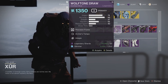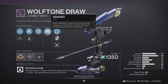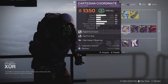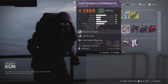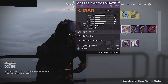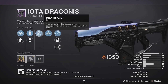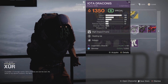Then we've got Wolftone Draw — great bow. The roll this week is actually pretty good as well. I won't really focus on bows since they often end up having the same perks, but this is a decent roll, so if you're looking for a good Wolftone Draw and don't have one in your collections, you could do a lot worse. Cartesian Coordinate is a fusion rifle — I'm not crazy about the roll this week. You could probably find a better one. Iota Draconis is a very similar fusion rifle with a very similar role, however it has Heating Up which I quite enjoy on fusion rifles, so I would say pick this one up if you're having to choose between these two fusions.